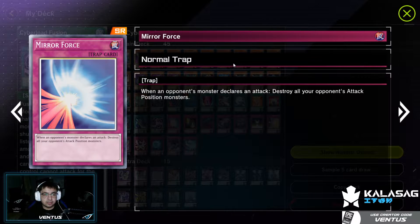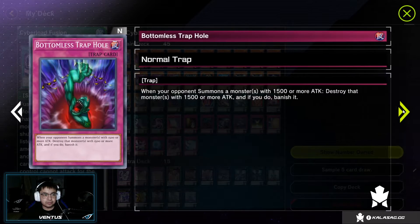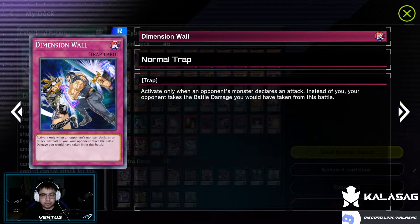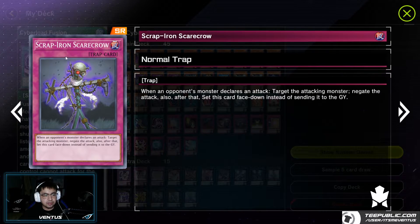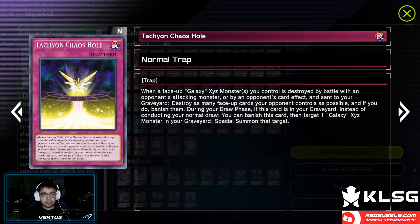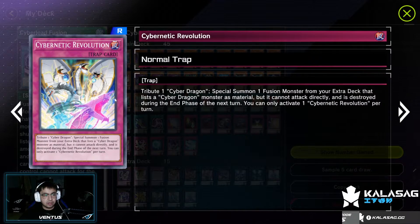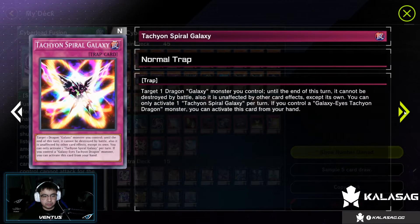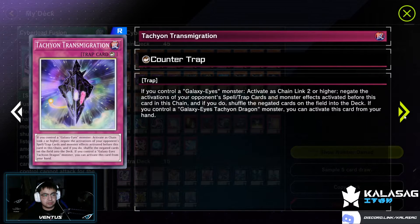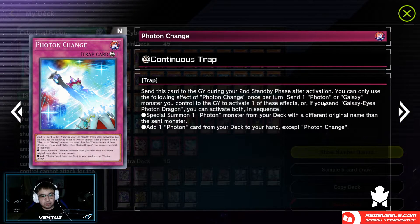For our trap cards we have: one Mirror Force, one Magic Cylinder, one Bottomless Trap Hole, one Dimension Wall, one Scrap Iron Scarecrow — one of my trusty cards for this deck — one Tachyon Chaos Hole, one Quaking Mirror Force, one Cybernetic Revolution, one Tachyon Spiral Galaxy, one Eternal Bond, one Tachyon Transmigration, and lastly one Photon Change.